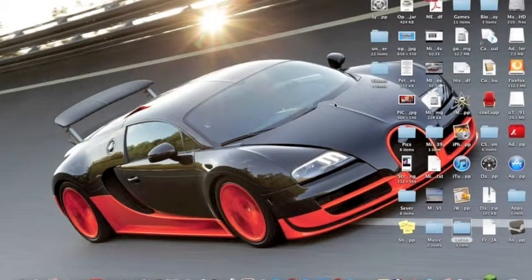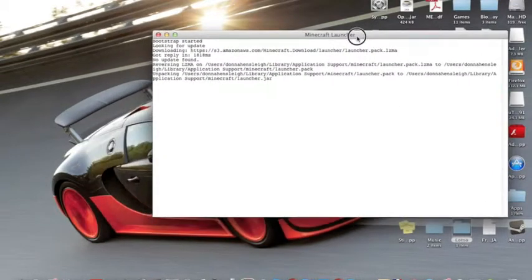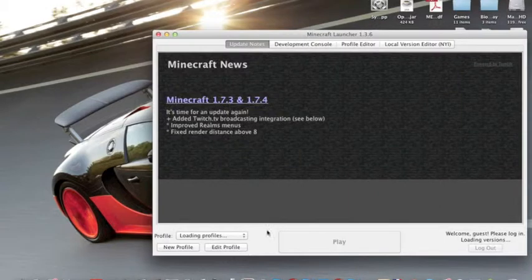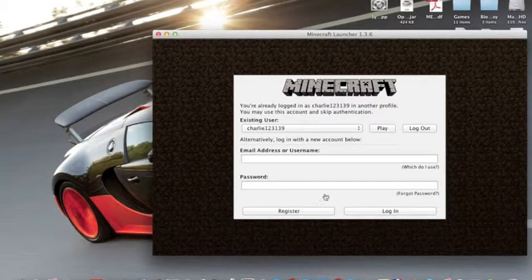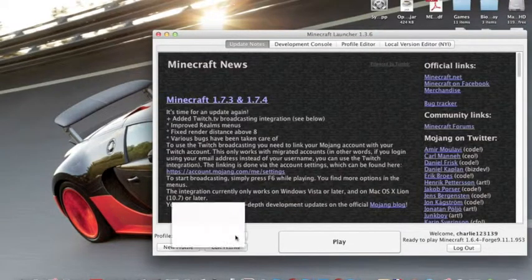Just open up Minecraft. That's just signing in to my account — log in. If it doesn't say Forge in the profile selector, click Forge, then press Play.